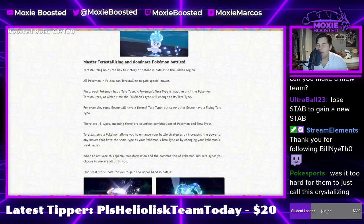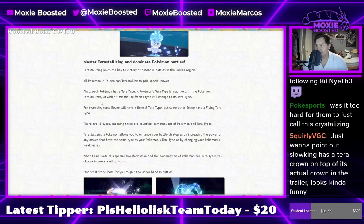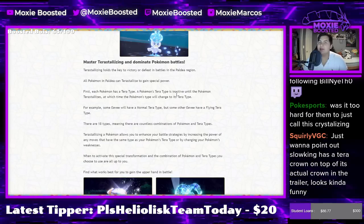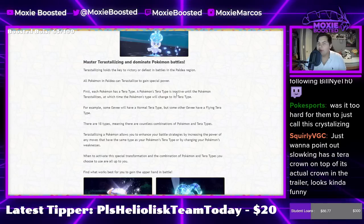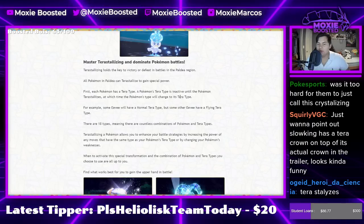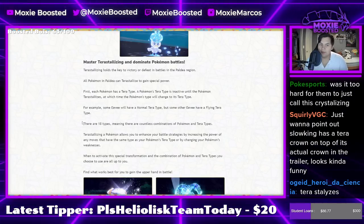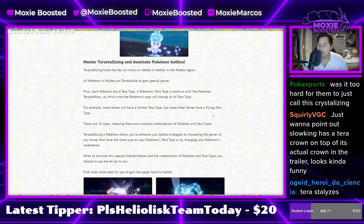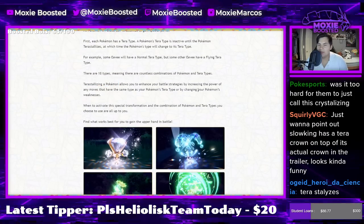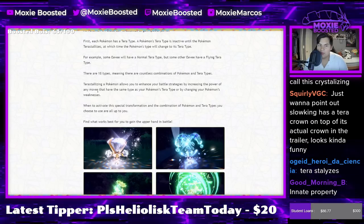For example, some Eevee have a Normal Tera type, but others have a Flying Tera type. So you can see it's determined not by whatever move you select, but it's like an innate property — some kind of property that you already have in your Pokémon that determines what it's going to be. There are 18 types, and there are countless combinations of Pokémon and Tera types. Terastalized Pokémon allow you to enhance your battle strategies by increasing the power of any move.